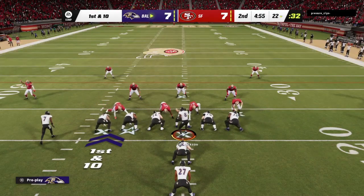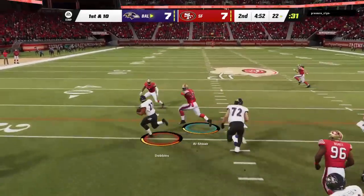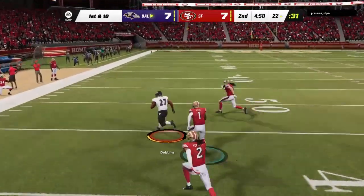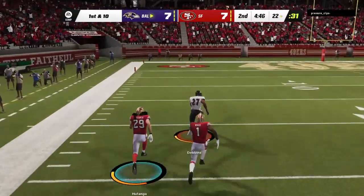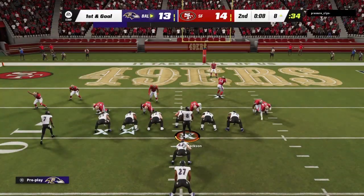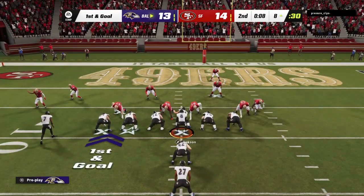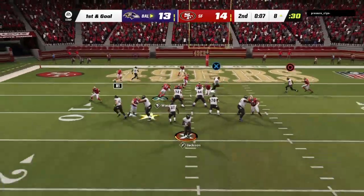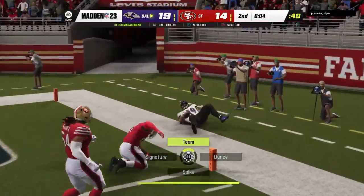The Ravens offense set at the line for this next drive. It's been a while since they've been out there — we just saw that long touchdown drive by the opposition. But remember when this crew was out here last, they scored as well. There he goes left side, improvise and get the first. The play-action fake, they'll look to throw — got his tight end, that's complete.